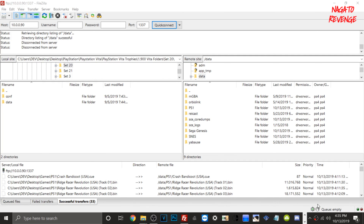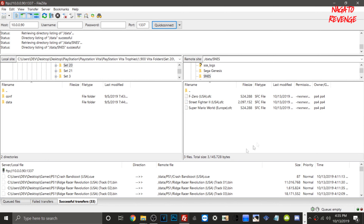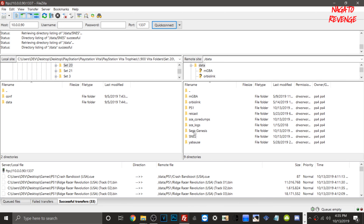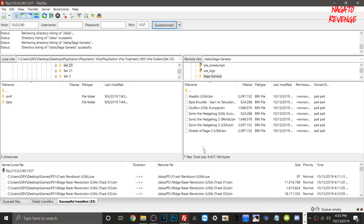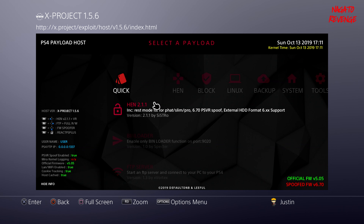All the files have successfully transferred. My games are now in the data folder — in the PlayStation 1 section I have Ridge Racer and Crash Bandicoot, in the SNES folder I have Street Fighter, Super Mario World, and F-Zero, and in the Genesis folder I have my games. Now let's go back to the PlayStation 4 and install MetaNePhan.